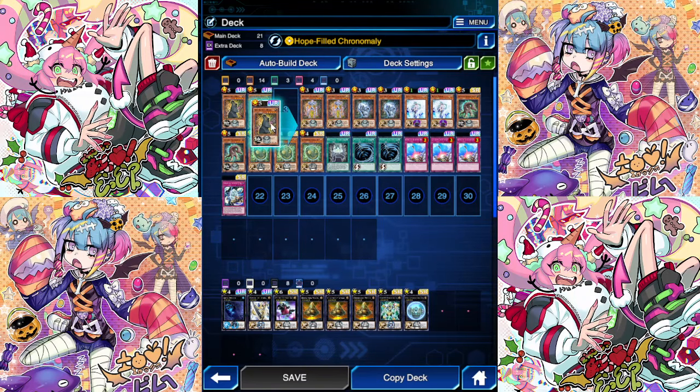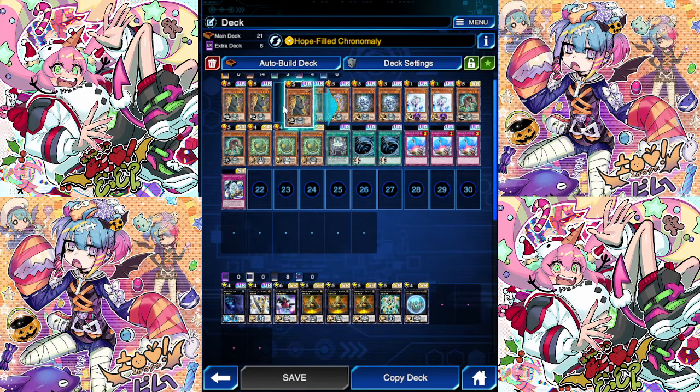Basically you send one non-level 4 Chronomaly to the Grave to add one non-level 4 Chronomaly. The best case scenario, if you go second and you have figures in hand, you send figures, grab Bones or Crystal Skull. Then you can special summon this and then special this from the Grave, and go with your Extenders. If you have Crystal Skull in hand you can search. If you have Never Disk you can Normal Summon. With three Moai you can definitely get up to triple Vimana somehow.